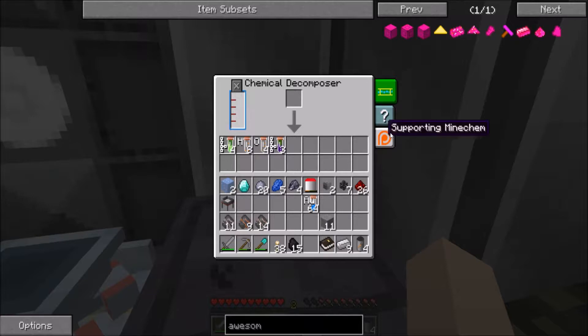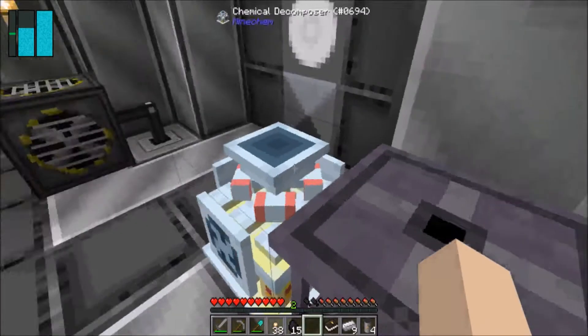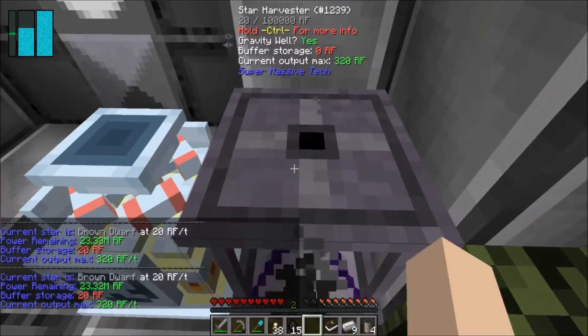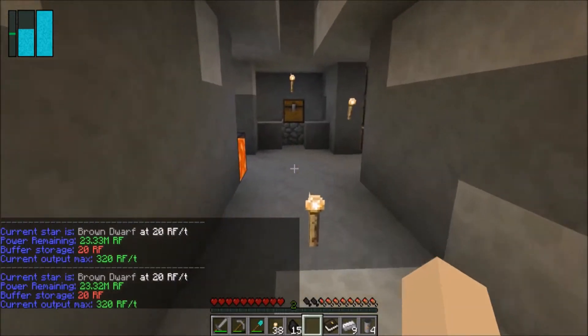I wonder what you get for stone — I think maybe I got nothing. Oh cool, it's just collecting power — 500 energy per item. That's cool. I don't mind using some of my star for now, it's just filling up a buffer.